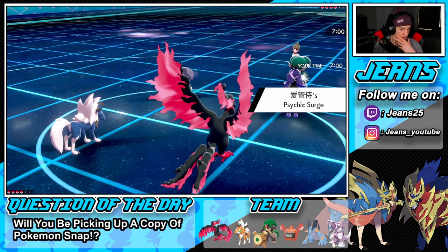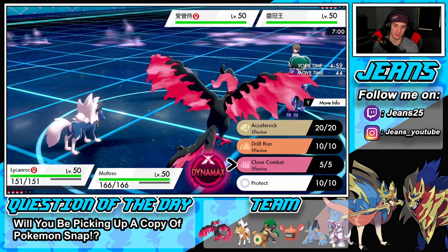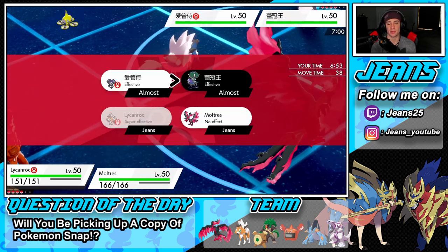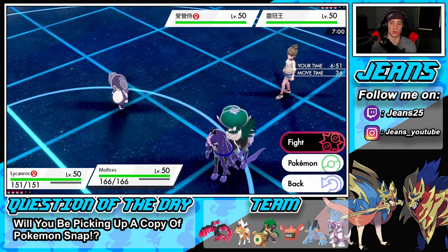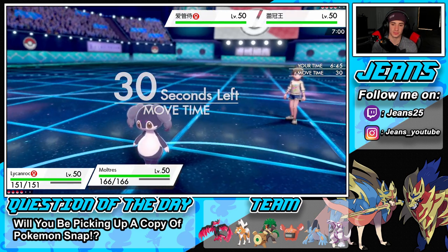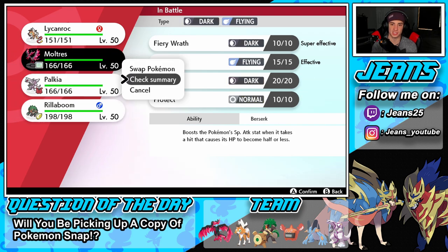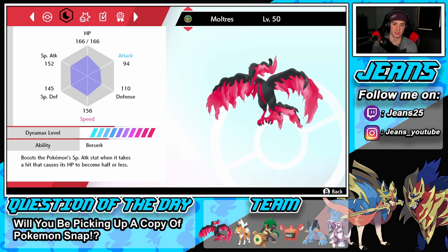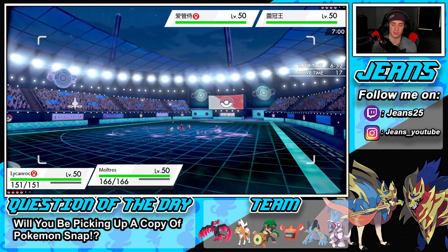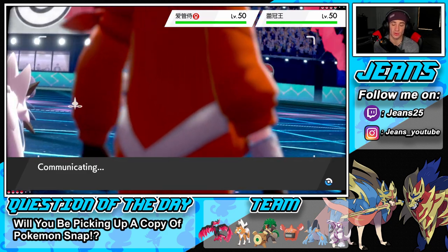He has the Psychic Surge so I cannot use Accelerock — that's a priority move. Do I Dynamax Moltres? I think I might, going for Max Darkness which is super effective against both. I have the Focus Sash on Lycanroc, so I don't see him doing enough to KO. He might go Helping Hand into an Astral Barrage or Expanding Force. Let me see — going for Max Darkness.